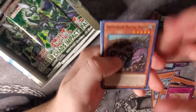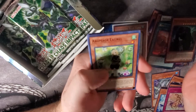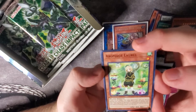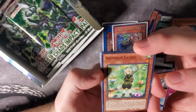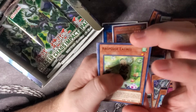We have Infinitrack Brutal Dozer, Prime Mineral Mandestrong, Dinowrestler Valeonyx, and Aromage Laurel — another really good card. If your life points are higher than your opponent's, you can special summon this card from your hand. Once per turn, you can target one non-tuner plant monster on the field and treat it as a tuner this turn. That's actually really good.